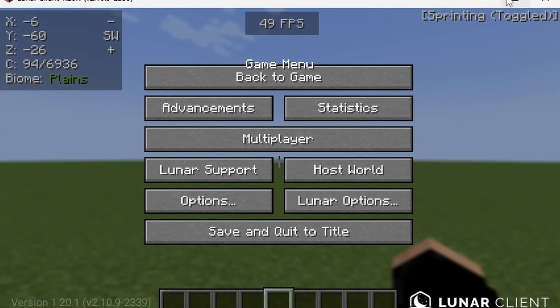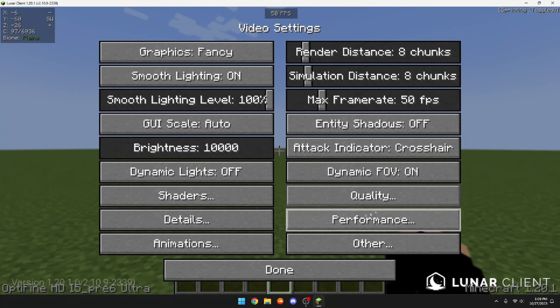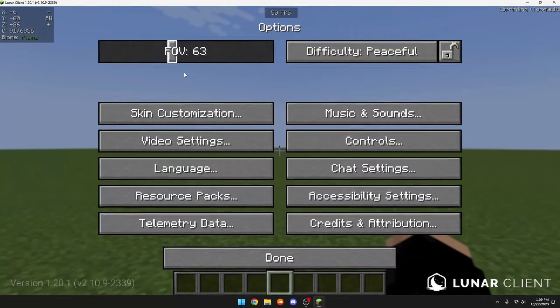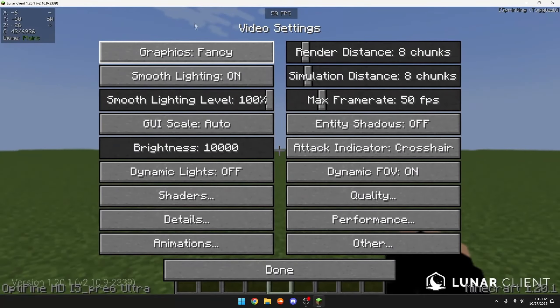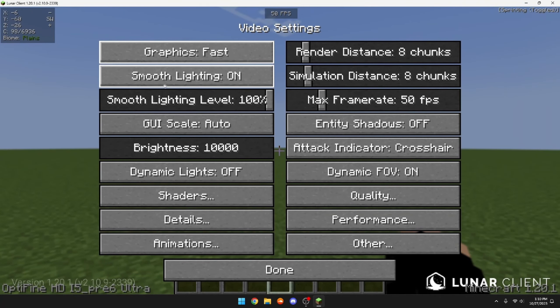Minecraft settings are the most important factor when trying to achieve high FPS. Our video settings right now are all over the place. Before I even touch anything else, I'm going to change my FOV — and if you didn't know, the lower your FOV is, the more FPS you can get. The first thing to do is change your Graphics to Fast.